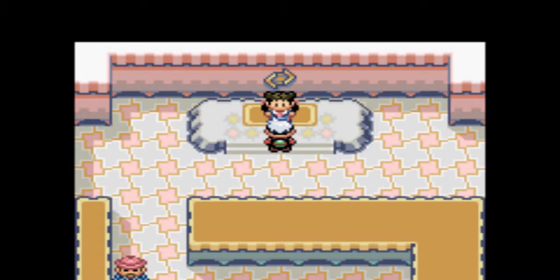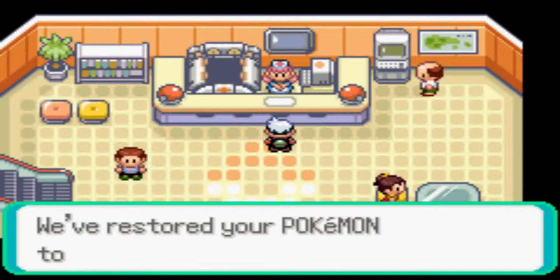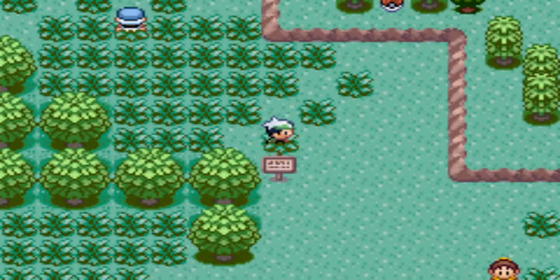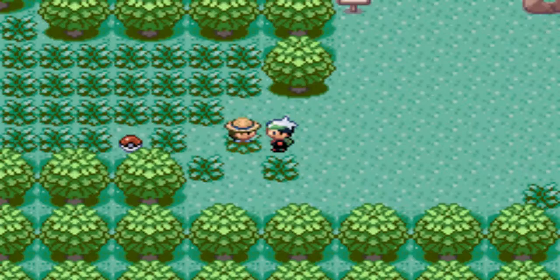Next comes the Devon stuff — I don't remember what it's called, but I've got to go beat Team Aqua. Let's heal up. Let's fight all the trainers on this route — shouldn't take too long. I definitely want to fight everybody. I want to be at level 20 by the time I have to face that Team Aqua guy.